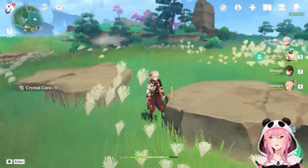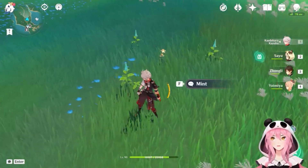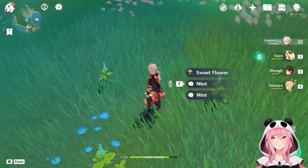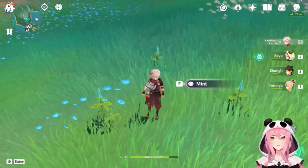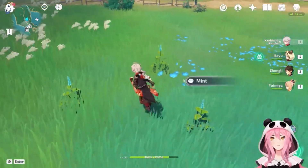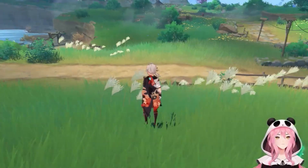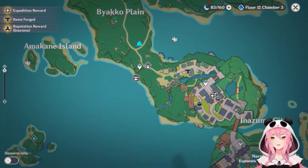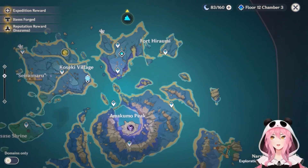If you need to farm whopper flowers, these three mints right here — you can't actually pick them up, but if you tap F they will spawn three whopper flowers. So if you need to farm whopper flower nectar, this is also a good spot. Again, this is a daily thing you can do.